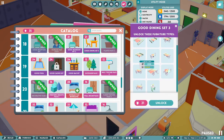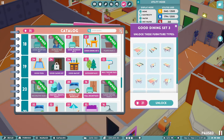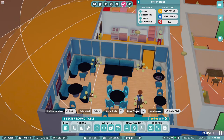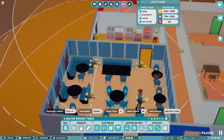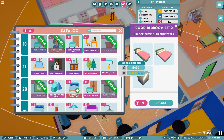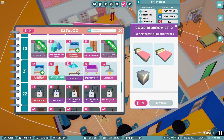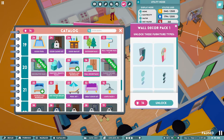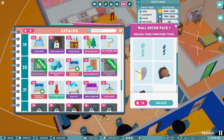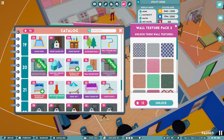Good dining set — are these three stars? These are three-star. What do we have at the moment in our restaurant? I like the look of you better, to be honest. So I'm not going to change that. Good bedroom set — we'll unlock you. And I've got 14 to spend. I could spend all that here on the wall decor pack — ooh, that's nice. Or wall textures. We'll take the wall textures.